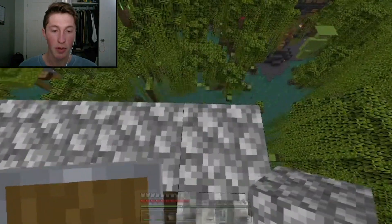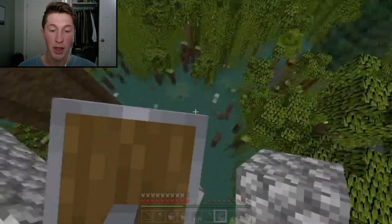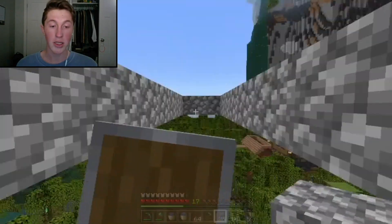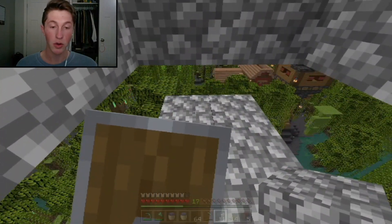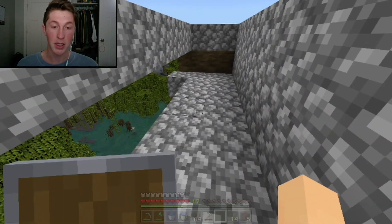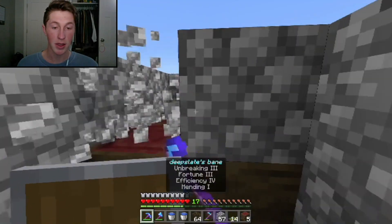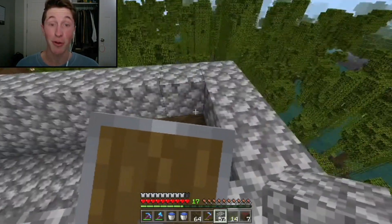Next you'll want to make a little ring around this, then pick one of the corners, go out eight blocks, go over like this and then like that. Now go down to the third block and place some blocks, then go out eight again. Place some blocks here — this is basically a little catcher for the mobs. Then you'll want to break the middle part and repeat that on all the other sides.